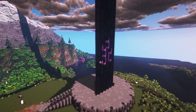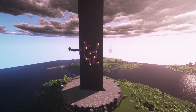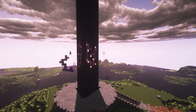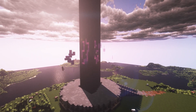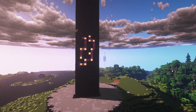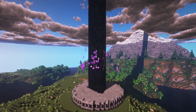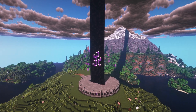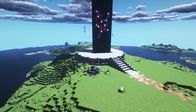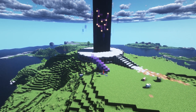Now I'm going to add these giant — well, they are giant, at least six meters tall — big floating crystal things. It kind of adds to the environment, the whole idea that this is some mystical, magical big black object sticking out of the ground. No one knows what the purpose of this is, all they know is that there's a big magical obelisk sticking out of the ground with a bunch of floating crystals around it.